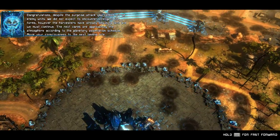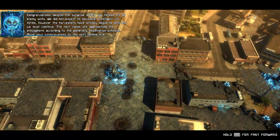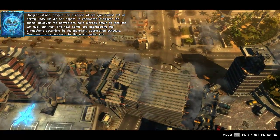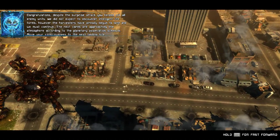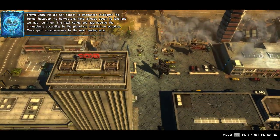Congratulations. Despite the surprise attack, you fended off all enemy units. We didn't expect to encounter intelligent life forms. However, the harvesters have already begun to land and we must continue. The next cores are approaching the atmosphere according to the planetary assimilation schedule. Move your consciousness to the next landing site.